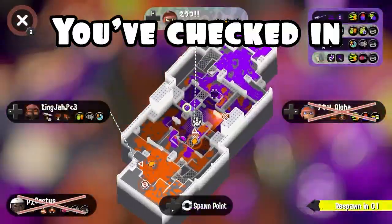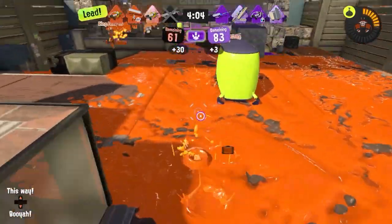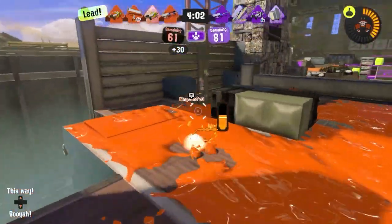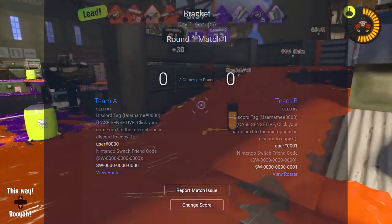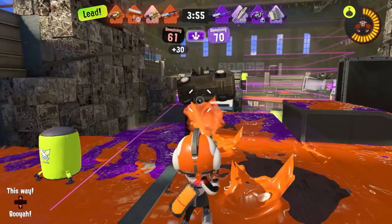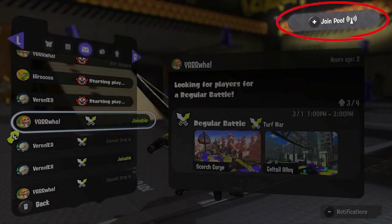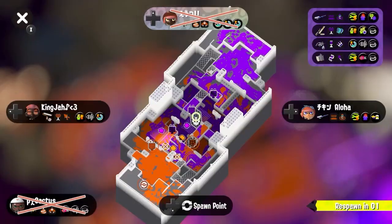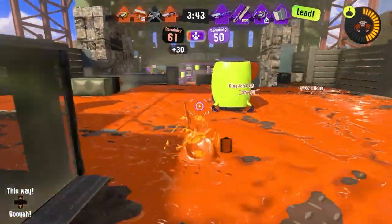Step 5: Compete. You've checked in, your team is ready, and the tournament is about to begin. Once it starts, make your way over to your match, find who your opponent is, and use the chat to talk with them. You'll discuss who will be hosting the room, the password if used, and how you'll be joining. Splatoon 3 introduced pool functionality, which allows you to join rooms without needing to add the other player on your Switch.